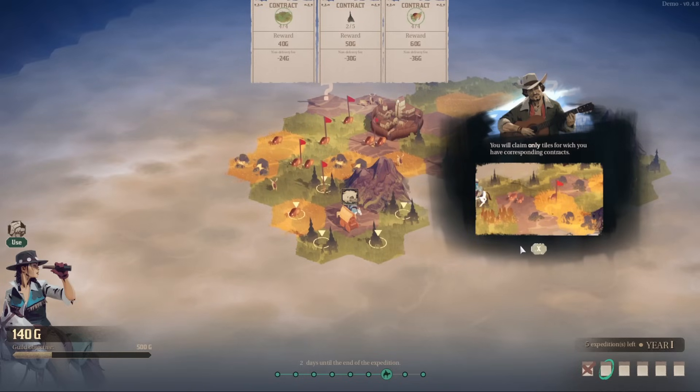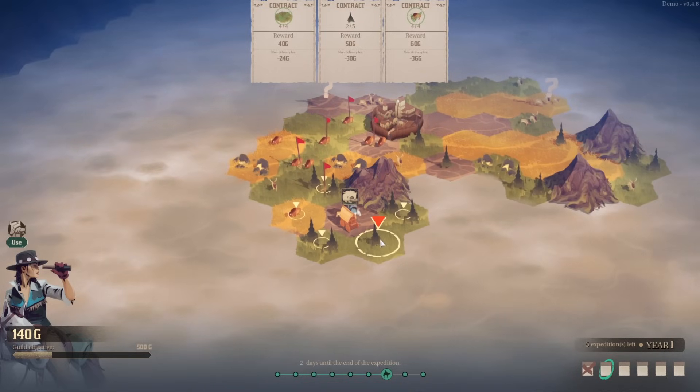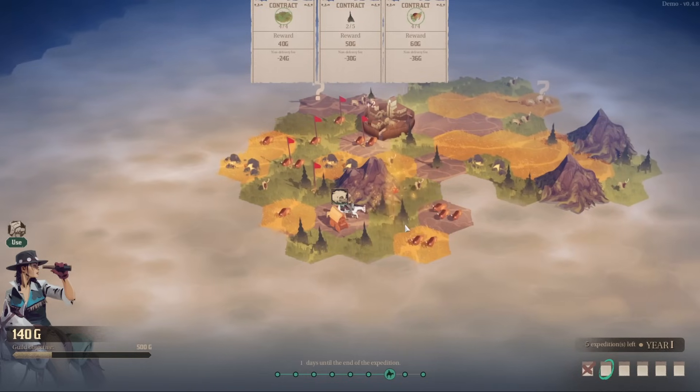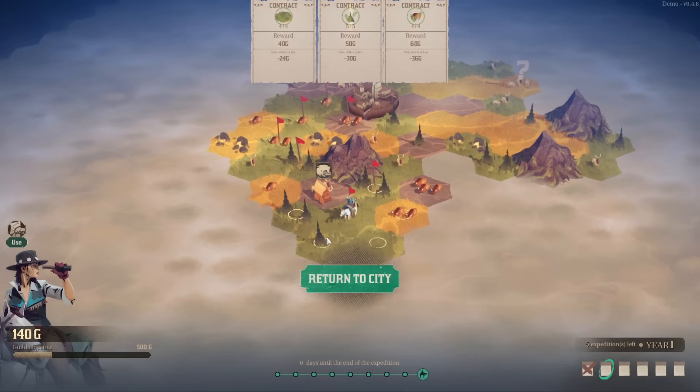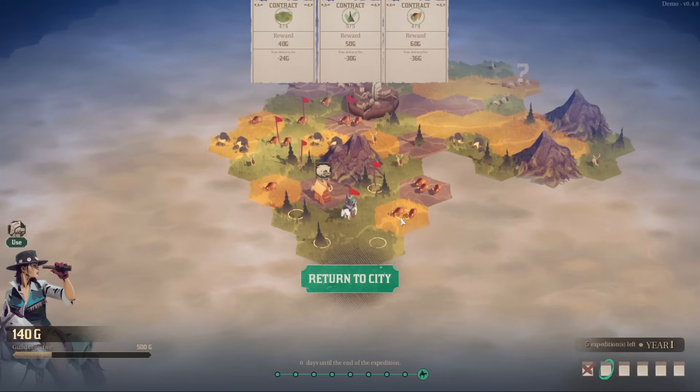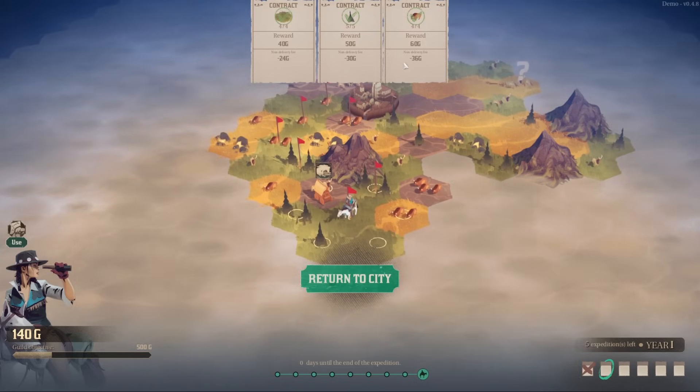You can only claim tiles for which you have corresponding contracts. So some of these will be washed up. We found plus two, plus three, and plus four. Are we at the end of our turn? We are, but we completed all of our contracts — so that's good. Better this time than the last.